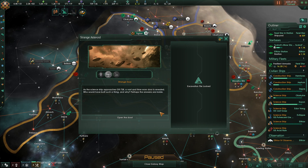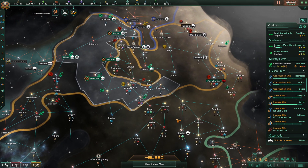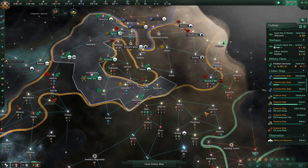Let's see what this archaeological site is — a strange asteroid with a strange door. As the scientist approaches GR728, a vast and time-worn door is revealed. Who would have built such a thing? Perhaps the answer lies inside. Let's continue on our way.